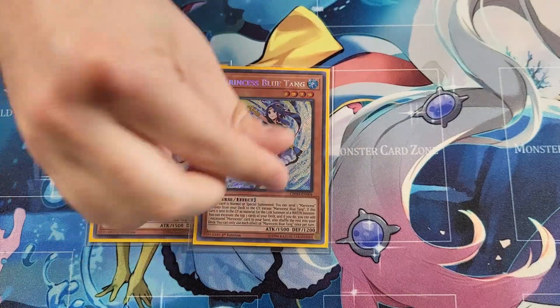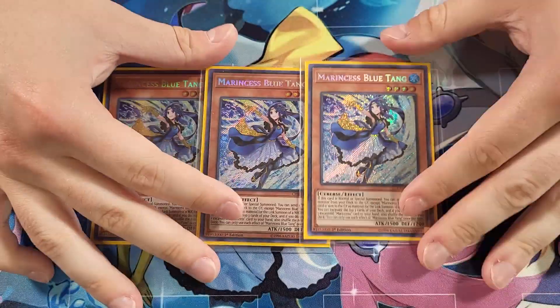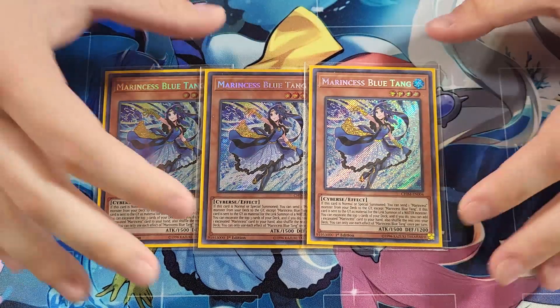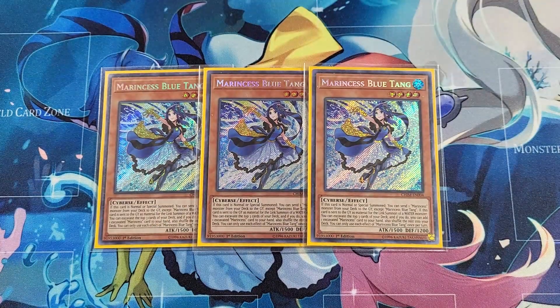Starting off, we have three Marincest Blue Tang — obviously the best starter for the deck. Blue Tang is definitely the one you want to open up with the most because she does so much: she gets you a send from deck which can be any Marincest monster you need, and when she is linked for a water monster she gets you potentially an additional resource. She's a one-card starter that sometimes can play around hand traps by herself, and opening Blue Tang is just your strongest opening play.